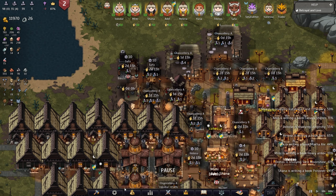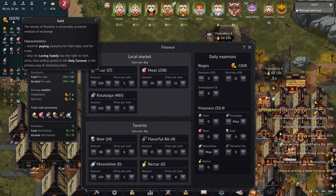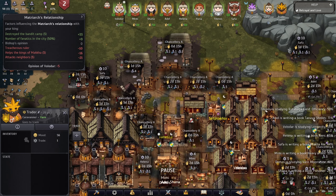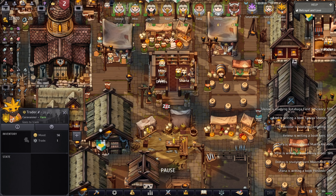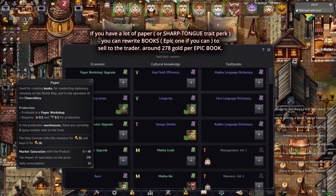That's how I make a lot of money — I have almost 12,000 gold and it keeps going up. The salary and the sales: as long as you have your quota, whatever you pay them goes all the way back in the sale — you don't lose anything; you're just making money as you go. And the last way to make money I forgot to mention: trading with the traveling trader. If you have a good enough relationship with the matriarch, you can sell stuff to that trader.